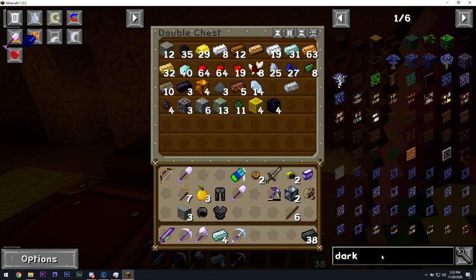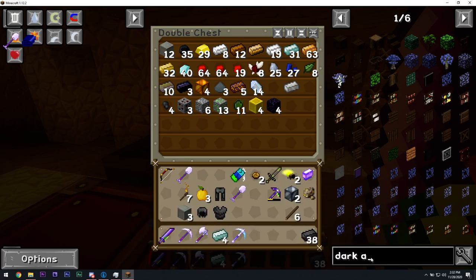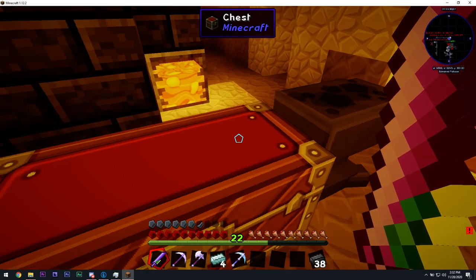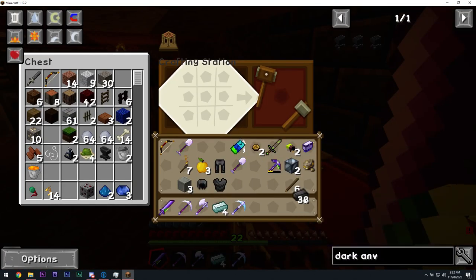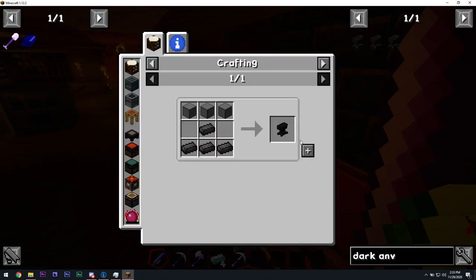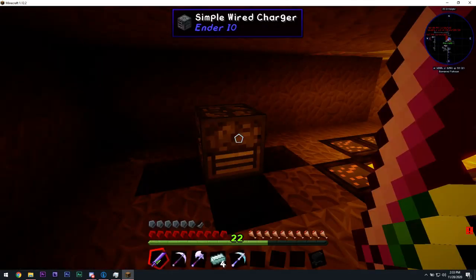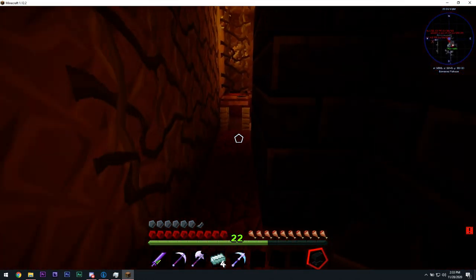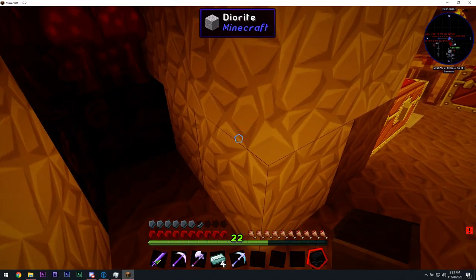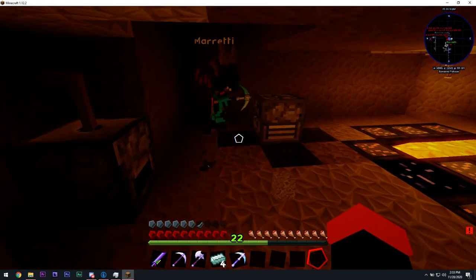48 glass panes should be more than enough. I have just enough to do this. I'm going to hollow out a place for lava. I'm making a dark steel anvil. I don't know why you're doing that. Because you can't use normal anvils — not for what I'm doing. You have to use a dark steel anvil for the dark steel stuff.